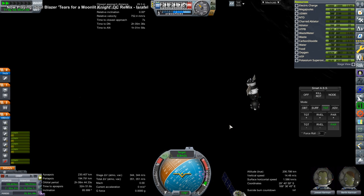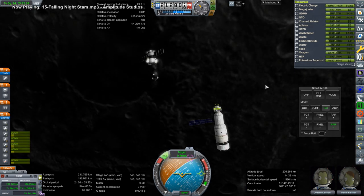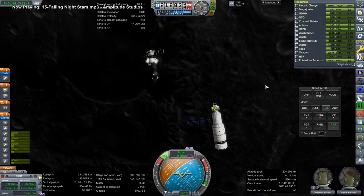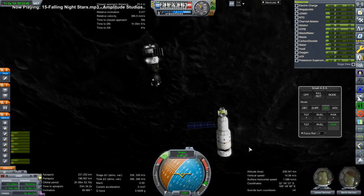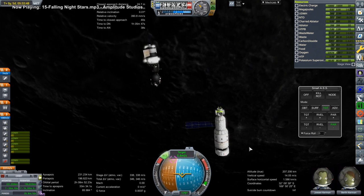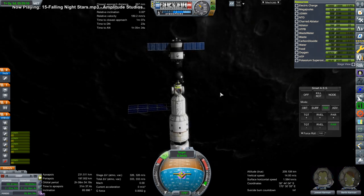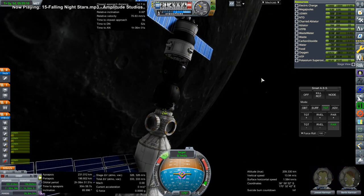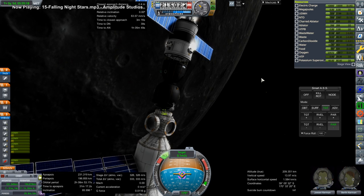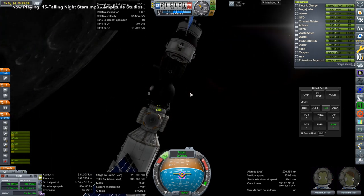You can see the single solar panel. The MIR core module starts off with two solar panels and eventually gets a third when they realize they don't have enough power — it gets that third solar panel after KVANT-1 is attached. We are docking here. Slightly different docking port models, so I was a bit nervous about whether they would dock, but they're identified in the game as the same kind of docking port — one's a probe side and one's a drogue side, but they do attach.